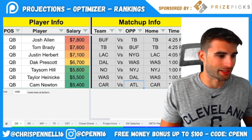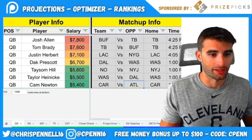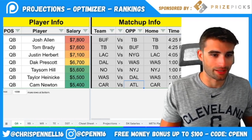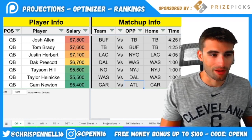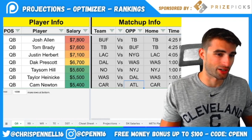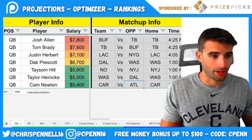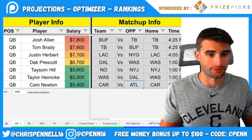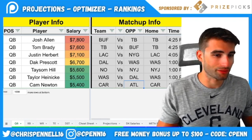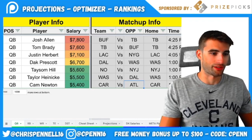Looking at cheap quarterbacks: Taysom Hill is my favorite of the bunch and actually my leading candidate in cash games this weekend. Alvin Kamara is back, which may reduce carries slightly, but this is a great matchup versus the Jets. If he gets 10-plus carries, he should do damage on the ground — the Jets' run defense has been absolutely awful this year. With the hand injury, Hill will probably lean more on running the ball. He's a very safe option here.